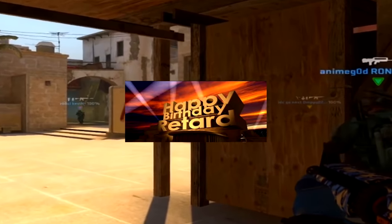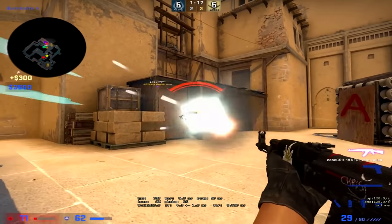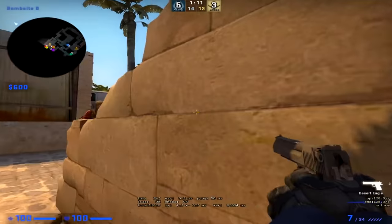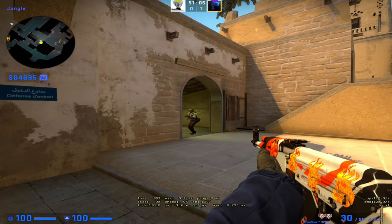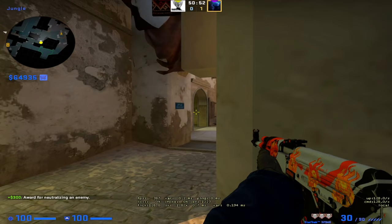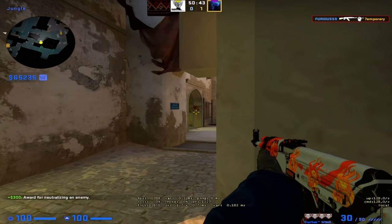It's literally 6 a.m. and my birthday, but here I am recording tutorial videos for you because I'm an idiot. In this video I'm gonna try to give you guys some tips about crosshair placement. What crosshair placement basically does is it gives you an advantage where you don't even have to aim — you just have to click. Now let's get right into it.